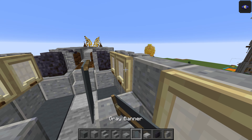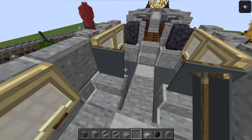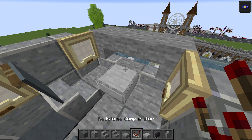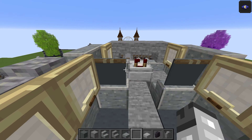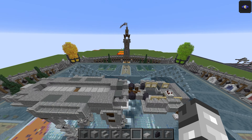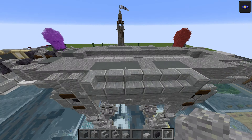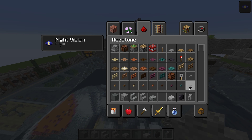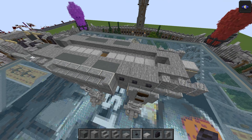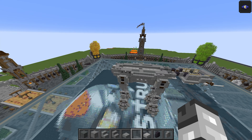A few more things to do on the back — two andesite walls there and two here as well. Take polished blackstone buttons — three of those on each side. This is your interior space here. That's going to be it for layer number five. Let's move on to layer number six.